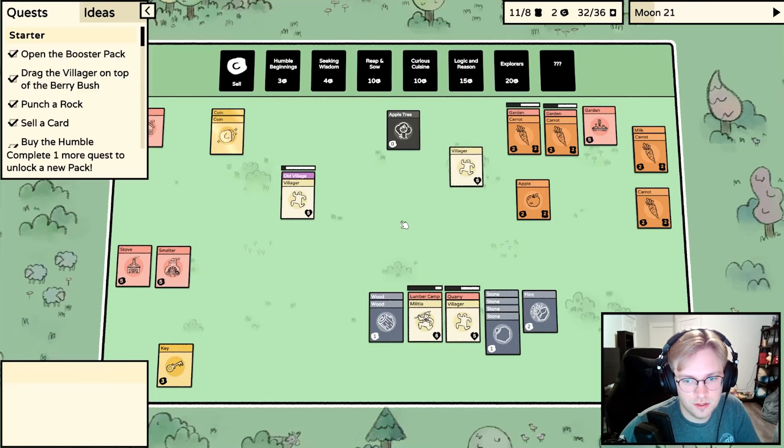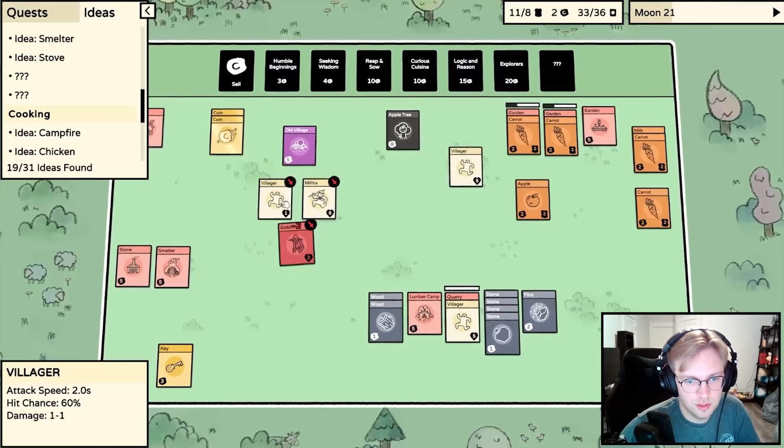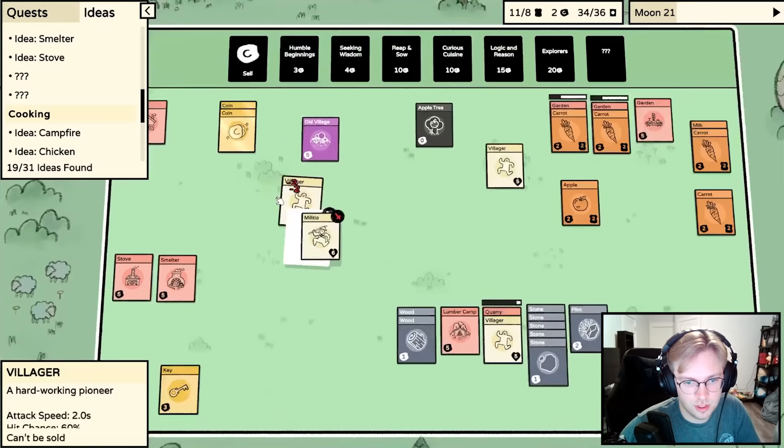A goblin got summoned from the old village - let's put the militia on there. Please don't kill my villager, run away! You can't run away - our villager's dead. Well, we're off to a great start.